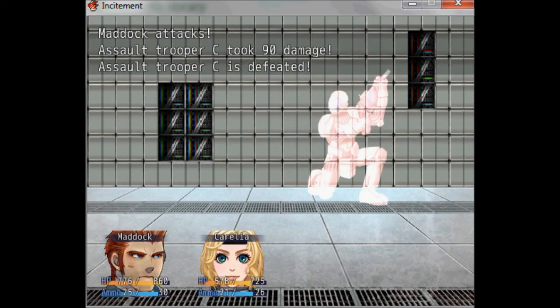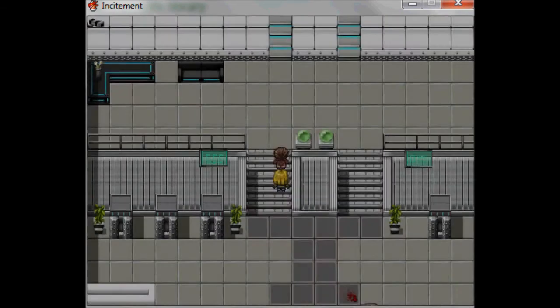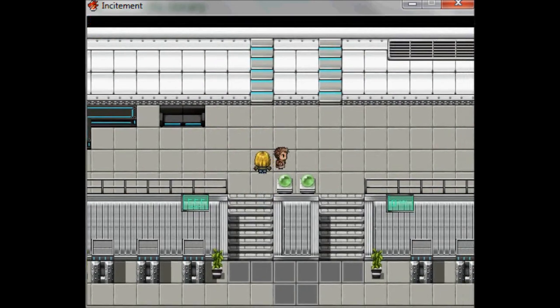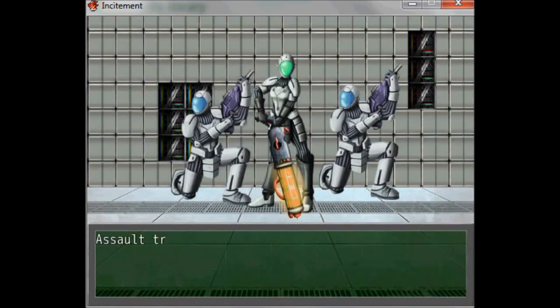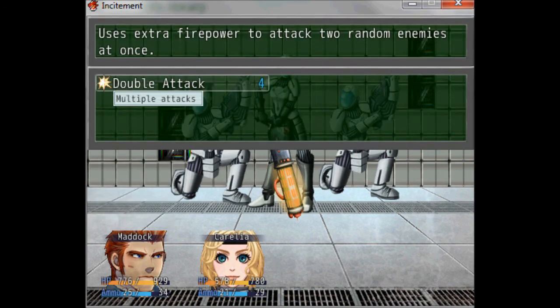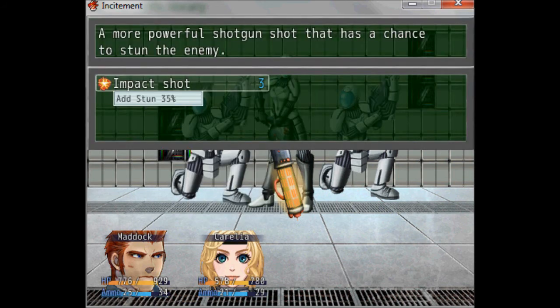We killed them and got experience. Madox is now Rank 2 and learned Double Attack. Karelia is also now Rank 2 and learned Impact Shot. Each of them now has a special move. You can check skills in the menu, but you'll mostly use them in battles. There's another battle — I'll show you how to use specials. Madox has Double Attack and Karelia has Impact Shot.